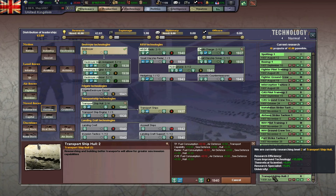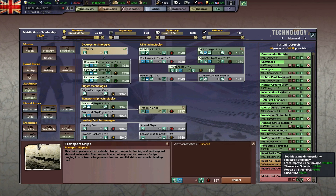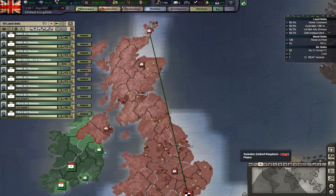Transport ship — cool. We can now start the process of unlocking transport ships. We are going to build a lot of them, so... more divisions.